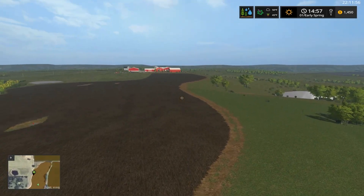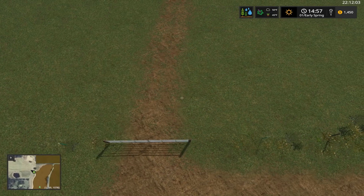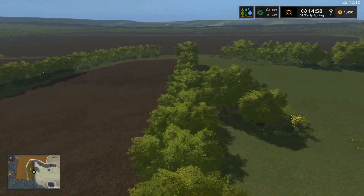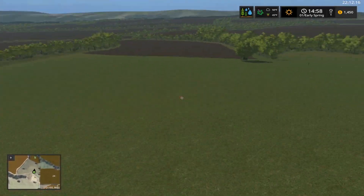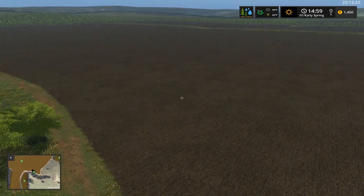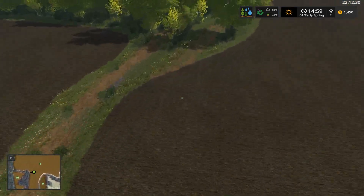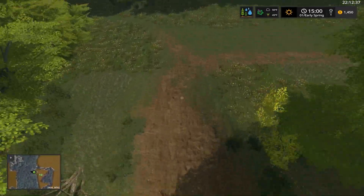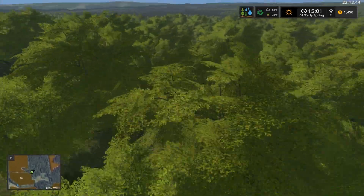You can see this farm road kind of runs along this field. If we go this way, we come up to field 9, which is kind of surrounded by trees — that's the only way you can get to field 9. If we go this way on the farm roads, we come up to fields 5 and 6. Crossing field 8, field 9 is right back there. You've got a river crossing to get to field 10, and then up here is field 11.